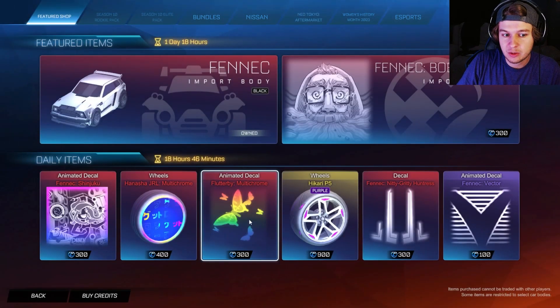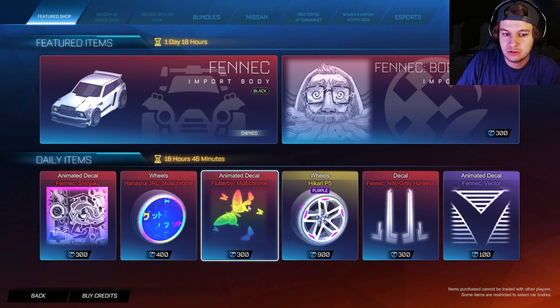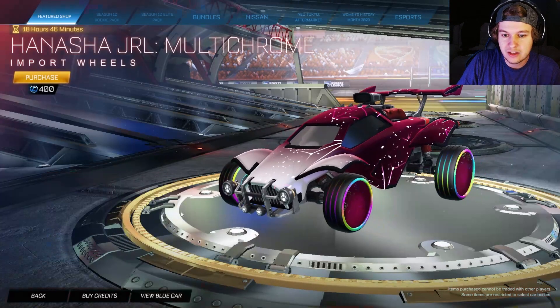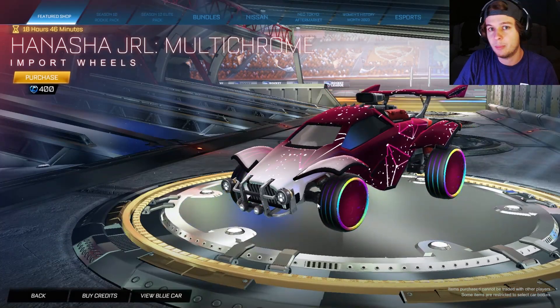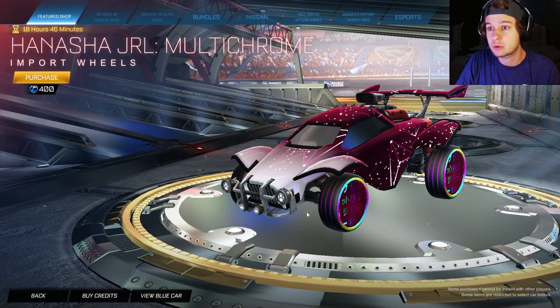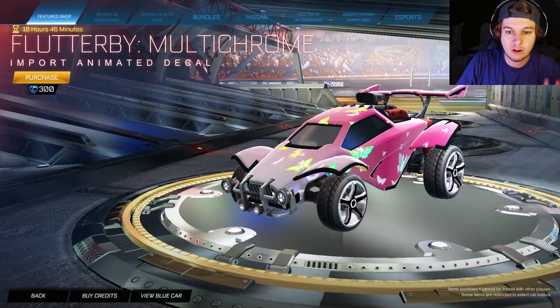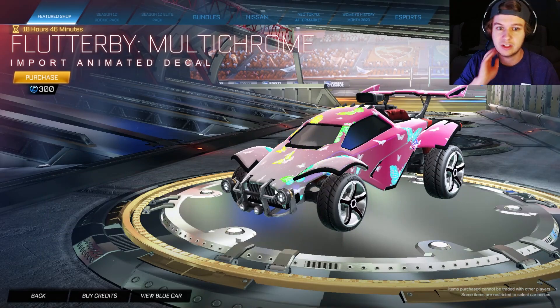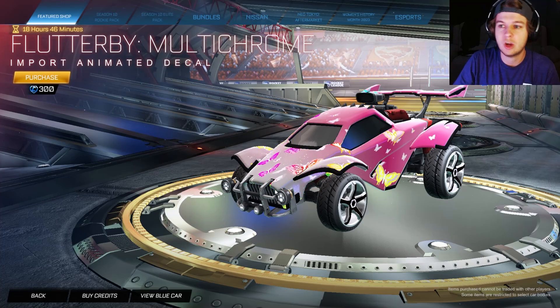The problem is they put the Flutterby and the Hanashas in the item shop separately. So if you aren't into the Shades, you can get both of these separately for 100 credits less than the whole bundle. Obviously, you get the Shades for 100 credits if you want to buy the whole bundle and want all three. But if you just want the decal or the wheels, you can definitely get them separately in the item shop.